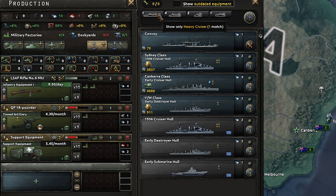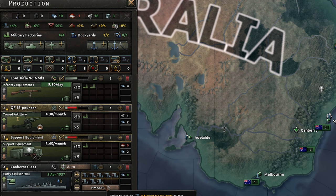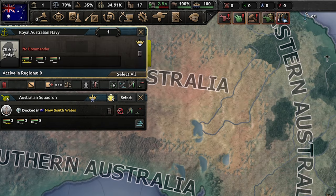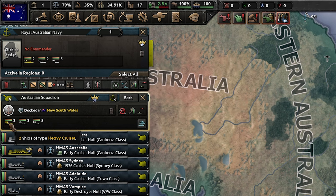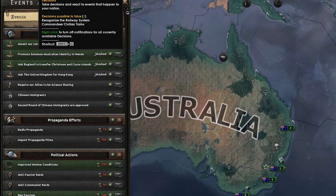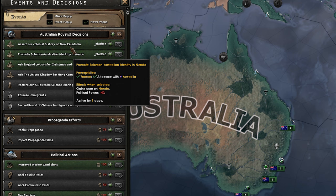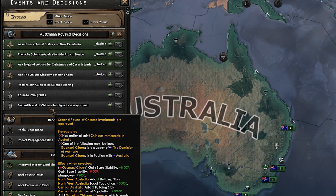I've also got the mod on for 10 naval dockyards for capital ships. So this heavy cruiser - I can use 10 naval because I thought if we're going against the Japanese we're going to need some battleships. Let's try and produce some quickly, but we'll just get destroyers to start with because we need a few more. We've got a couple of early cruiser hulls. Look at these new decisions - Australian royalist decisions. We can ask for territory and we've got some Chinese immigration.